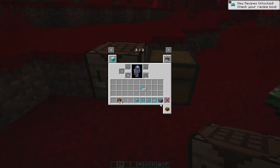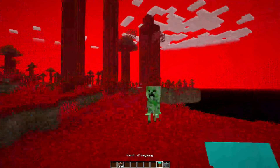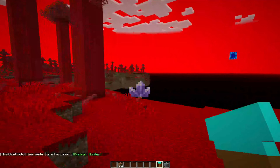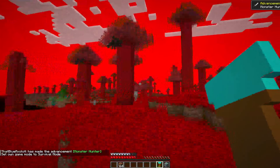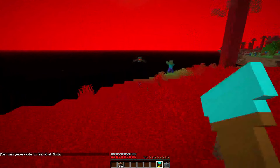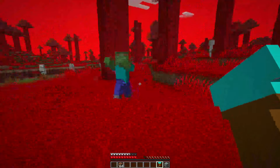Now I have the full set of armor. There's a creeper right there — this is a perfect test to use this item called the Wand of Beginning. You shoot amethyst at things really quite quickly, but it has like no durability — only about 20. It can knock things far and does quite a bit of damage.